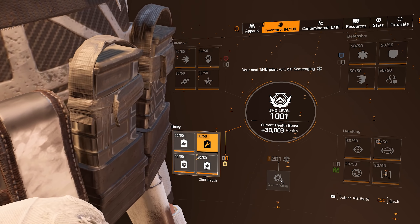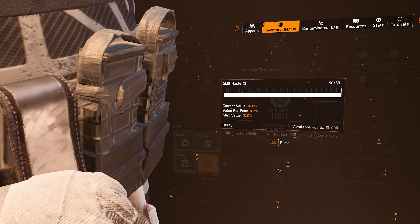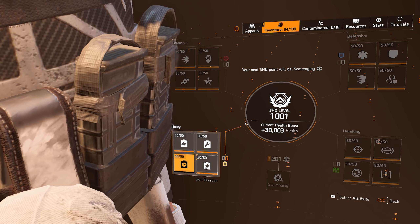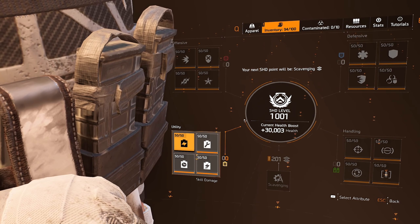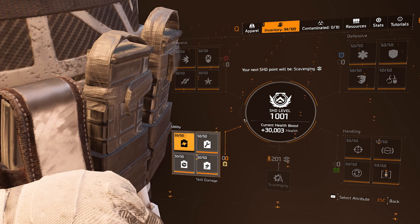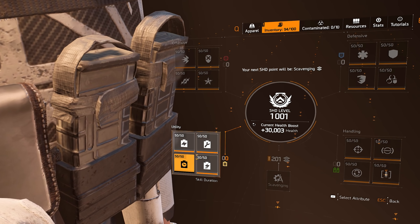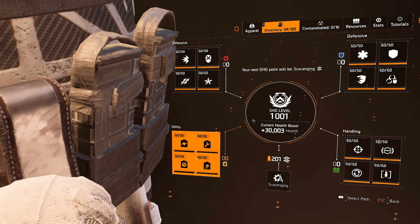In the utility tree I started with skill haste — definitely the one you want to go for here at 10%. After that it's more up to you depending on your build. I went skill repair, then skill damage, and lastly skill duration. That's where I put my points when leveling this SHD watch.